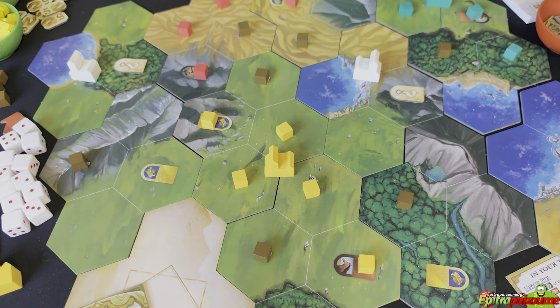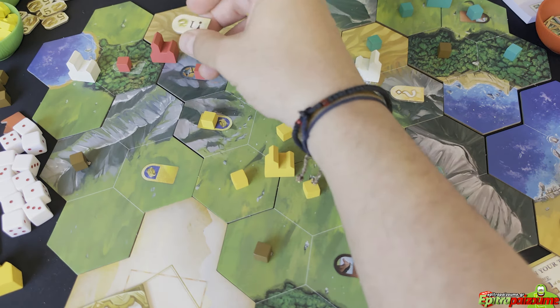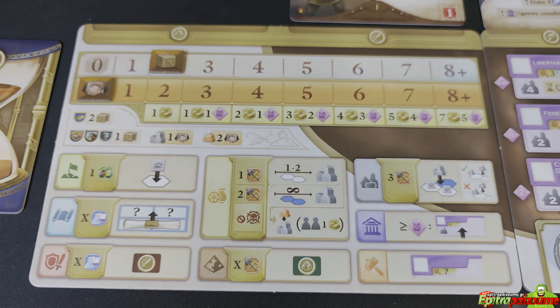For unknown resources: when you see a face-down token on the map, that means it's an unknown resource for you to explore. You can expand into a hexagon with such a token, and when you do you flip it. If it's a minor luxury, leave it on the hexagon. If it's a gold or two foods, take the resource bonus and discard the token. Every expand still costs one food following normal rules.